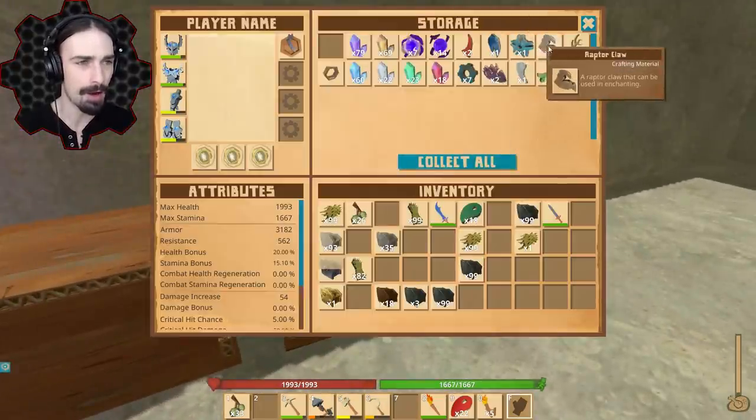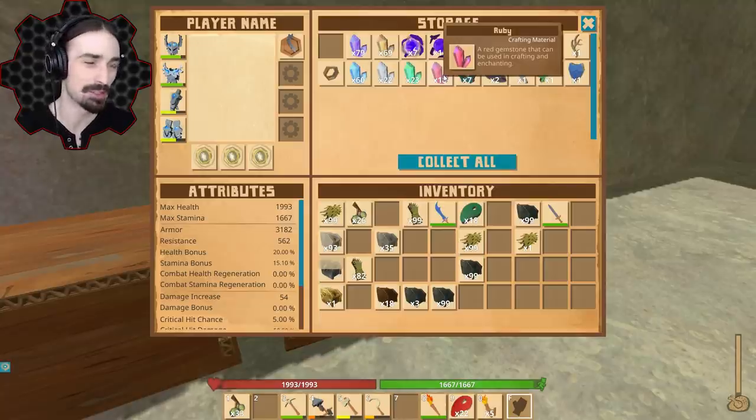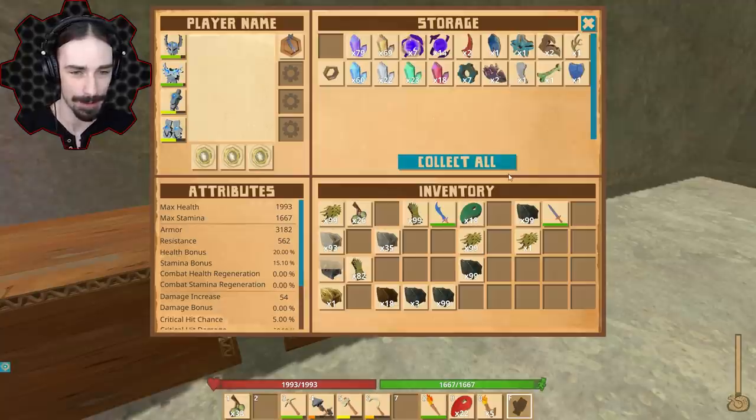Let's test it out. All right, looks like we have two raptor claws. We have 18 rubies, so we're going to have to get two more rubies, which means we're going to have to go underground a little bit. But that'll give us a chance to explore other parts of this update.